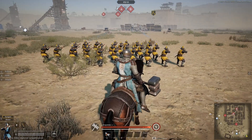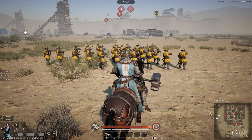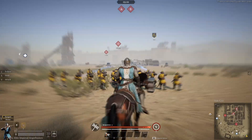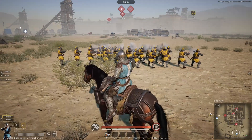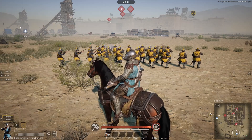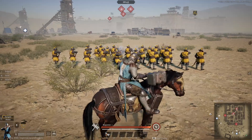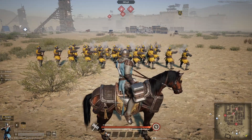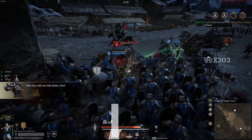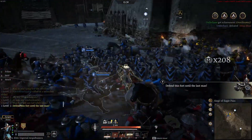For Unit Orders, the first is Attack Area — you simply tell the unit which direction to attack, and they will fire in that direction until told otherwise or they run out of ammo. The second is Volley Fire, which is the same as Attack Area but beefed up. They form in three ranks and alternate firing between ranks, decreasing burst damage but producing a sustained volley that increases sustained damage. This is excellent for defending, as it leaves little room for an attacker to push forward due to constant cover fire.